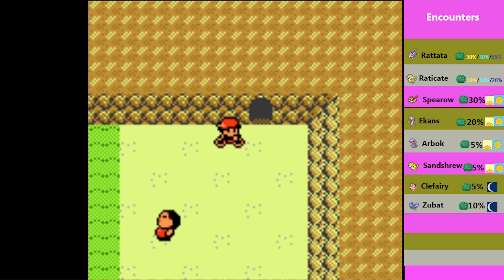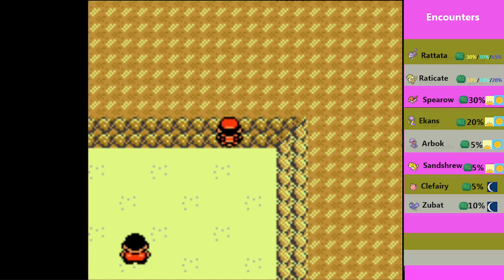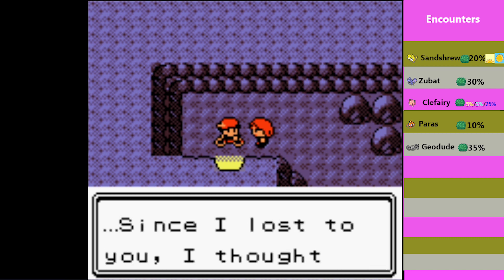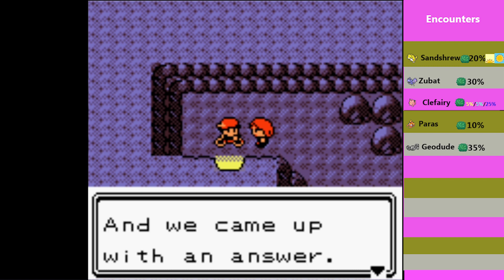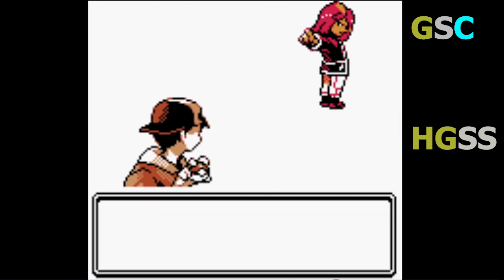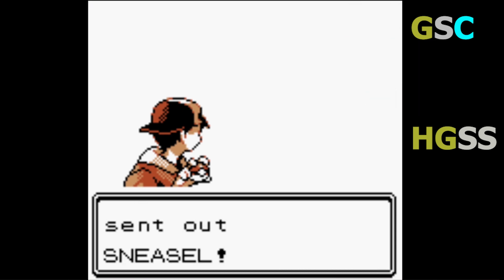Let's head on in and guess who's waiting for us. It's been a while, Silver. Since I lost to you, I thought about what I was lacking with my Pokemon and came up with an answer. Now we'll show you. Paired with a new trainer sprite, Neo wants to battle — with a Sneasel, level 41, Dark/Ice type.